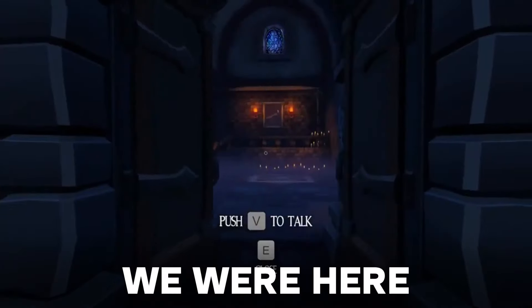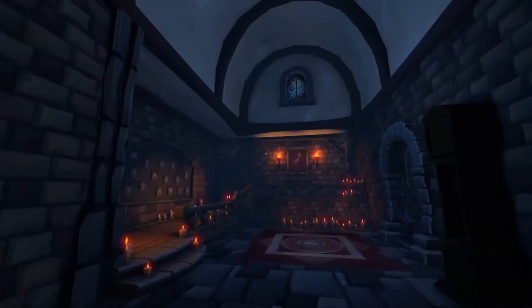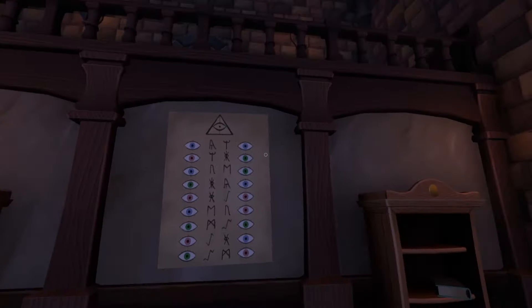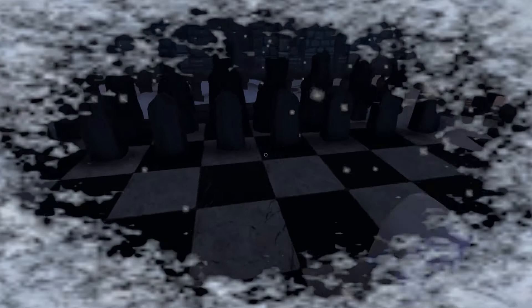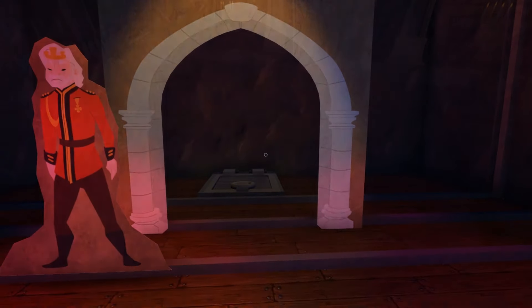We Were Here is a co-op puzzle game that puts you and a friend in the roles of explorers trapped in a frozen castle, where the only way to communicate is through walkie-talkies, using clues from a mysterious book to solve puzzles and escape. The puzzles are varied and well-designed, ranging from simple riddles to complex mechanisms. It also encourages multiple playthroughs, as you can switch roles and experience different puzzles and perspectives. Highly recommended for those looking for a short but intense co-op adventure.